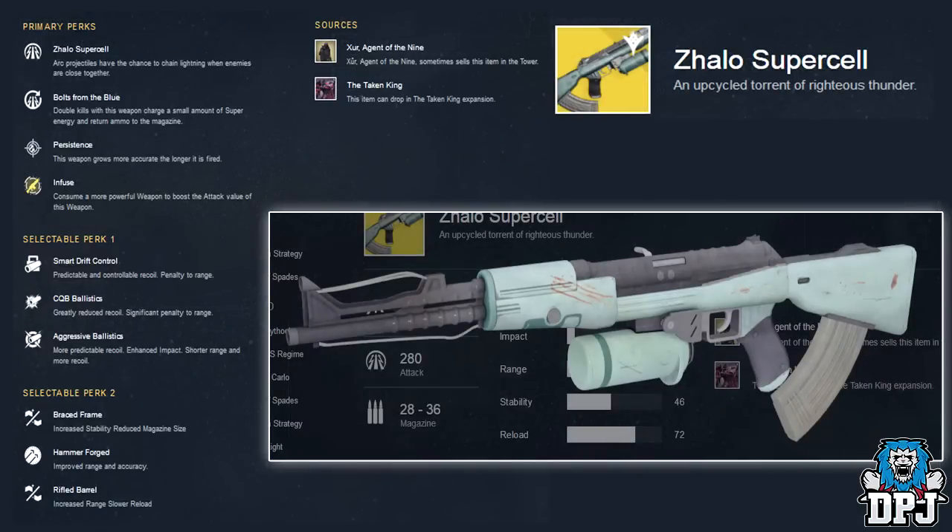Next up we have an auto rifle — I think it's pronounced Zhalo, but I could be wrong. I'm just going to call it the Halo Supercell because that sounds epic. Subtitle reads: 'An upcycled torrent of righteous thunder.' Primary perks are Zhalo Supercell — arc projectiles have a chance to chain lightning when enemies are close together — Bolts from the Blue — double kills charge a small amount of super energy and return ammo to the magazine — and Persistence — this weapon grows more accurate the longer it's fired. Selectable perk one: Smart Drift Control, CQB Ballistics, Aggressive Ballistics. Selectable perk two: Braced Frame, Hammer Forged, and Rifled Barrel. The Agent of the Nine sometimes sells this weapon in the Tower; no quest line listed.